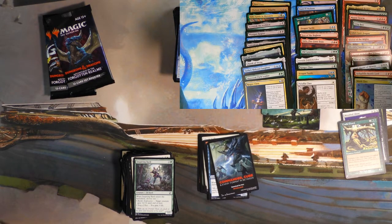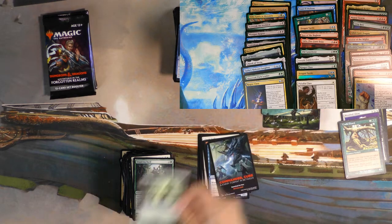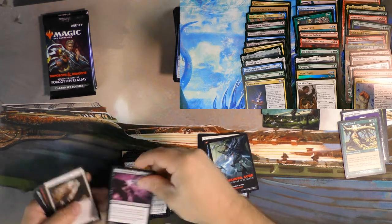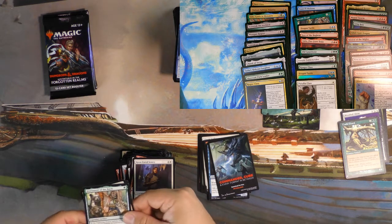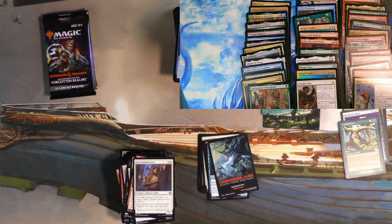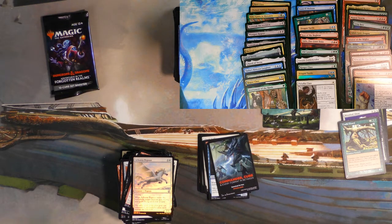We got a Foil Monk Class — my wife will be very happy with that one. She plays a monk in one of our D&D campaigns and she is really good at punching things. It's kind of embarrassing for the rest of us because she's our tank, slash problem solver — she just punches everything. Instrument of the Bards — this is the first one of these I've opened as well. Cool card, the art's great. Legendary Artifact, green.